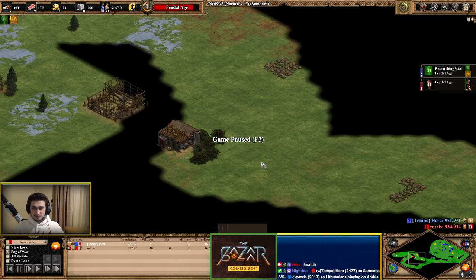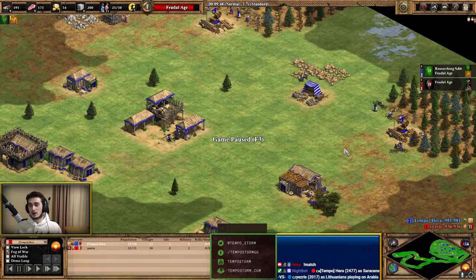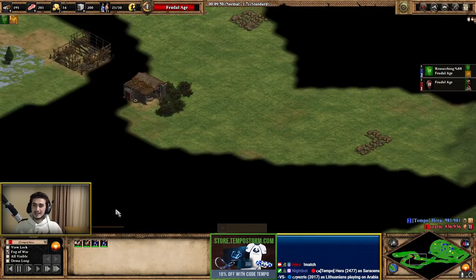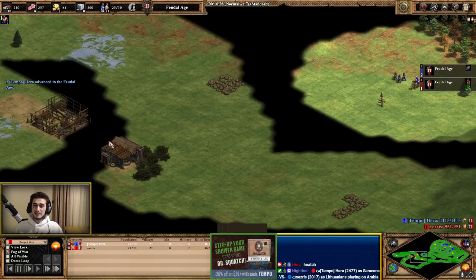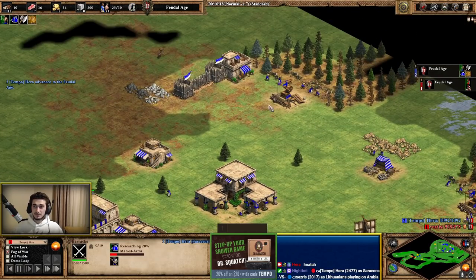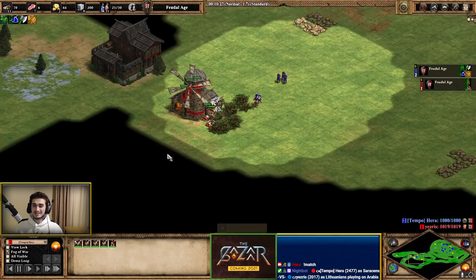I move out with my men-at-arms. The target is his forward berries — forward berries are always a danger when going scouts. If you have forward berries and you're going scouts, you don't want to get pushed off them because you have no more food — you can't produce villagers or scouts and it really hurts. I'm headed straight to his berries. At the start of feudal age, I go men-at-arms first before adding the spear because I want to put the pressure on, but going spear first is totally valid as well.